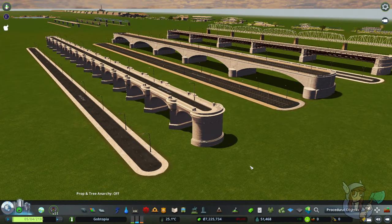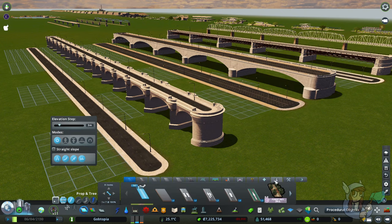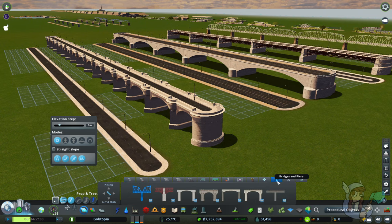To find these road bridges, go to your roads menu and — you guessed it — find the bridges and piers tab near the right, and there are all your road bridges.